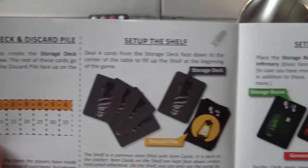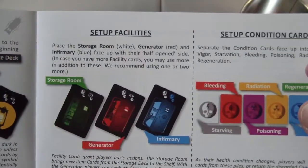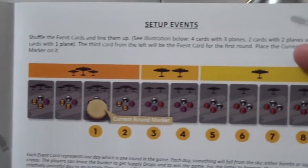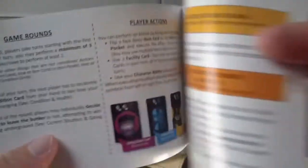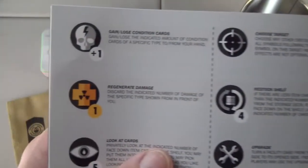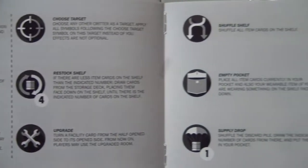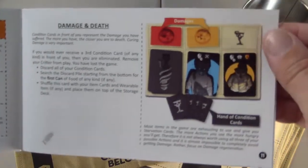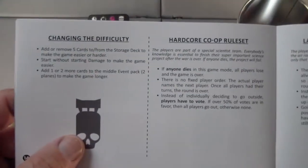Set up, storage and discard pile, the shelf, facilities, additions, setting up players — we have those player mats there. Events. Seems to be a pretty simple rule book to follow. Got an explanation of the different symbols in the game. Co-op rule set, changing the difficulty — so there are different variations of the game.